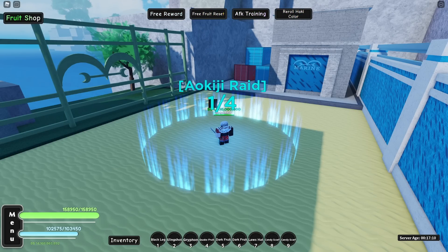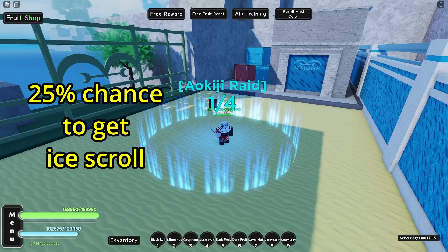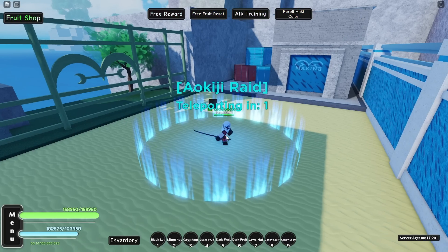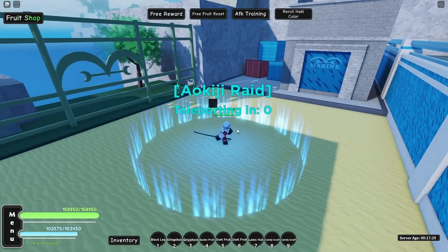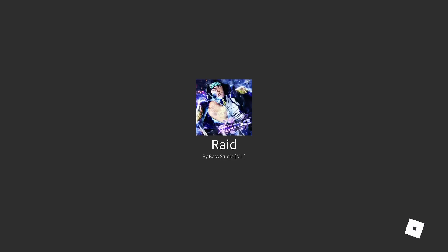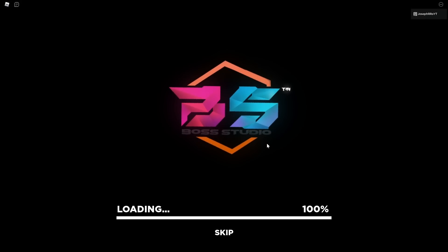The drop chance is 25% and they nerfed the NPCs by 30%. I don't know if Quake v2 is a good choice for the raid but I guess we'll find out. I have a slingshot with long-range attacks — should be easy.